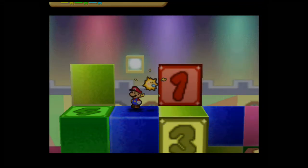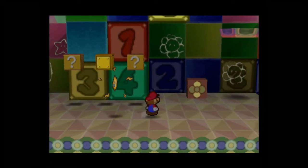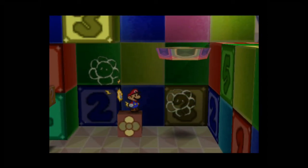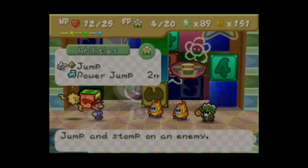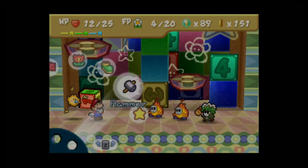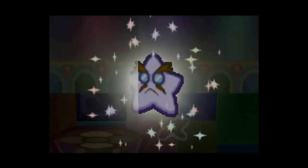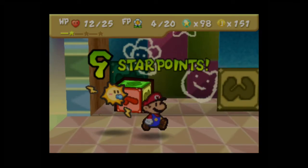Watt will master Turbo Charge to increase Mario's attack power. I'll upgrade Watt right now — Watt is now Super Rank. This is how you were supposed to see that badge block, by using Watt. Watt does not jump on top of enemies when she uses Electro Dash. I'm actually two star points away from leveling up — if I can do that, I don't have to worry about going to the Toad House and can move forward to the chapter boss.